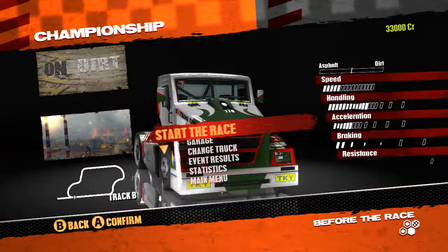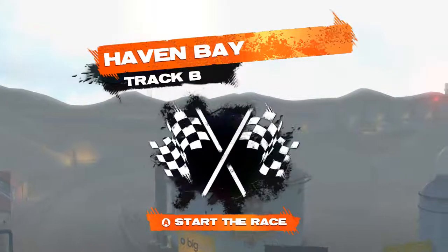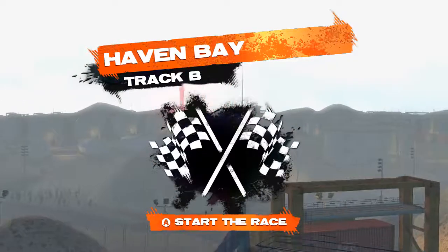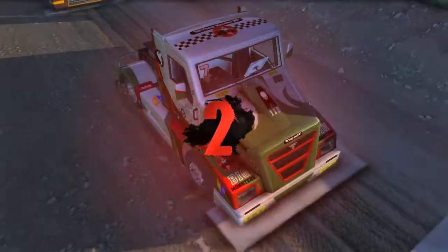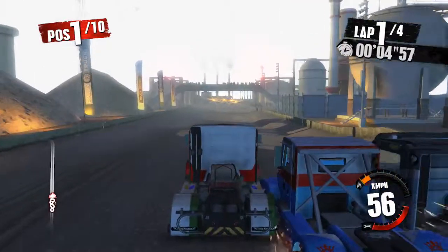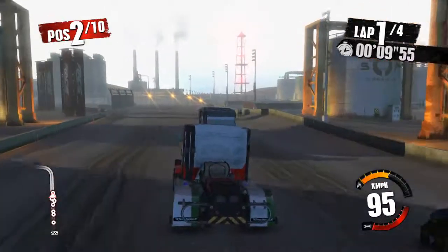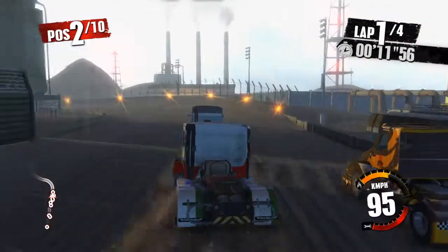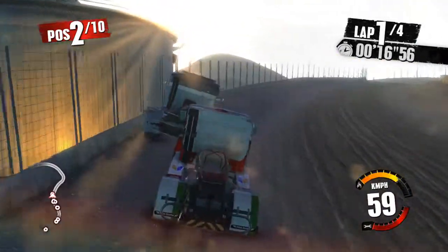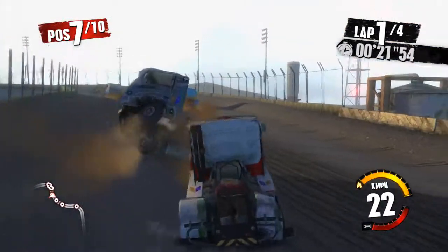We've got 33,000 credits in the bank, so we'll have to play around with the truck after this. It's piddling down with rain as well. Off we go — four laps. It's a three-way tussle for the lead; he's got a spoiler on the back of his truck. We'll take the sharper inside line — it's like a winter sun, absolutely blinding.